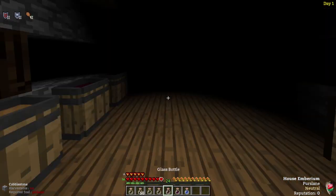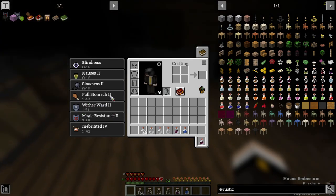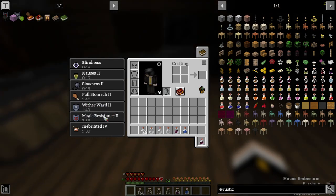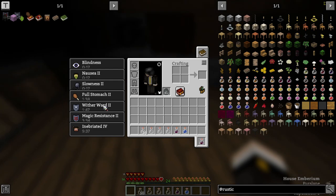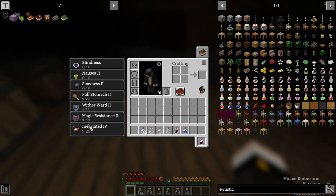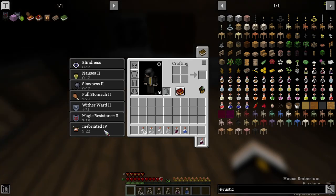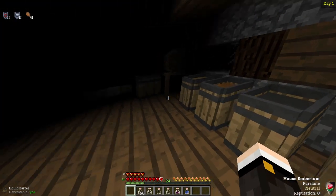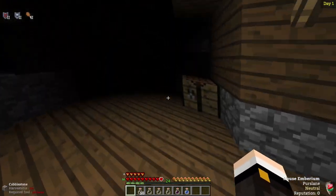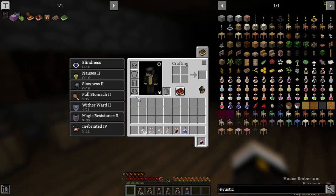Let's go ahead and drink up some Carmen Berry Wine. Carmen Berry Wine will give you an extra level to each of the effects that you currently have. So I now have Magic Resistance 2 and Wither Ward 2. The slowness 2 and nausea 2 are actually from inebriation 4 — I'm now on the last stage. This is where things get fun. You can't see anything, you are slowed to pretty much a standstill, the world is shaking like you're on LSD. This is just a great time, and you're blind so you actually can't even sprint.